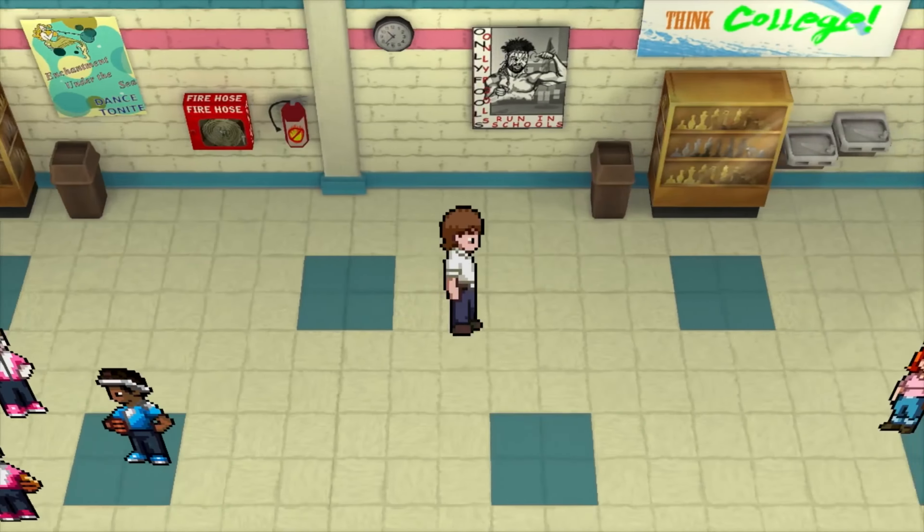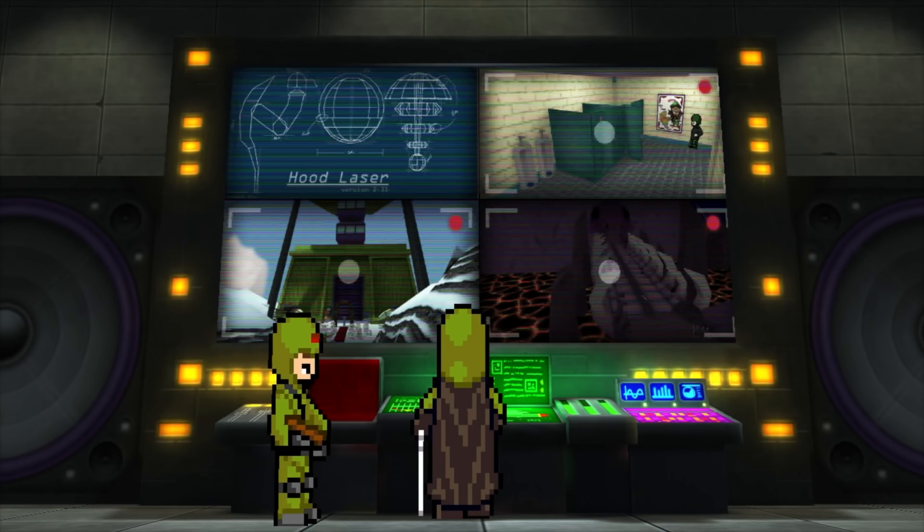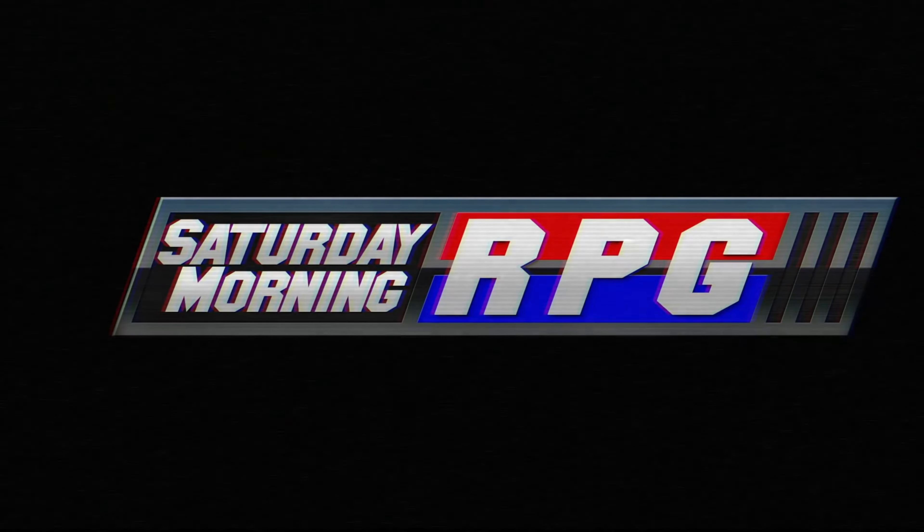Marty Hall is an average high school student who has just been granted an incredible power. He is able to channel magic through everyday objects. This power was gifted to him on behalf of a mysterious benefactor known only as the Wizard. With his newfound abilities, Marty has inadvertently attracted the ire of the world's most heinous villain, the evil Commander Hood. Saturday Morning RPG — get it now.